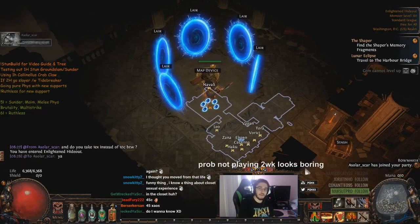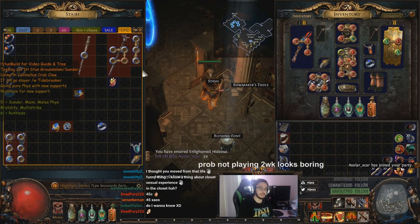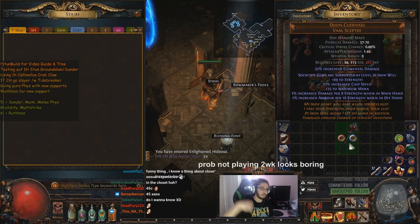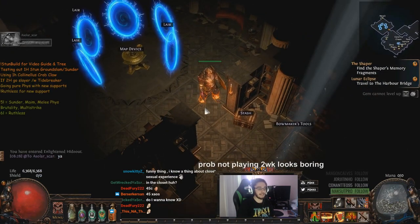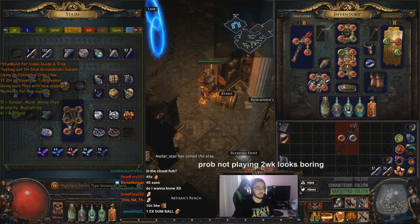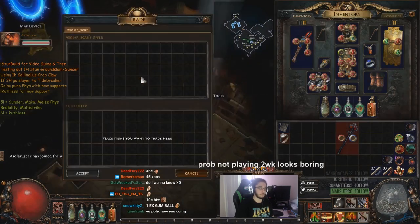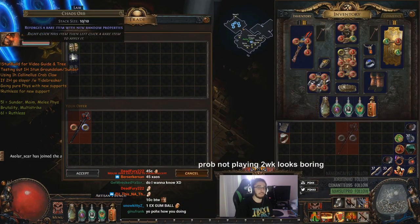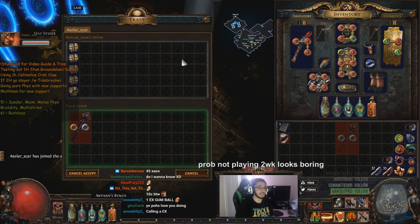This poses a big issue for a lot of kind of hipster non-meta style builds and even for a lot of meta builds. The common thing to do on most bosses these days is you throw a vaal lightning trap, hit vaal haste, and you kill the boss in like four seconds. In the beta it goes from four to eight seconds. Certain skills got nerfed as well, and certain bosses hit even harder, so it's a lot more difficult to just face tank a boss.